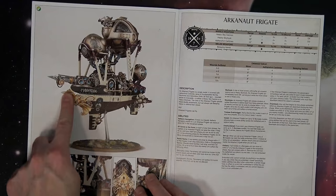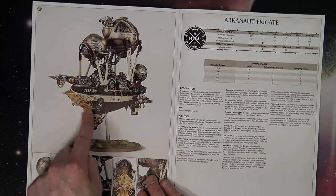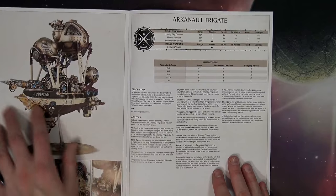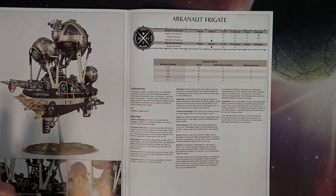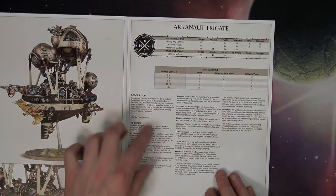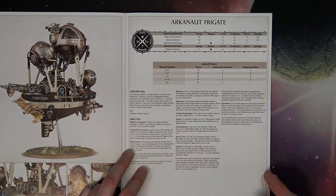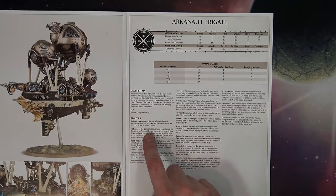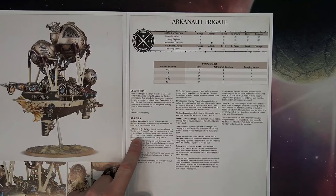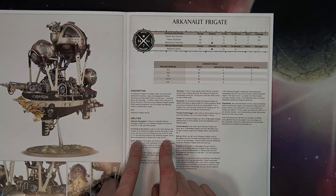The one thing I didn't like is that the little dwarven beard mascot guy on the front is actually molded in — there's no way to get around it unless you scrape it down. So here's the Arcanaut Frigate. It has a variable move mechanic — starts out at 10, but when it starts taking damage, it goes down. You can give the order 'give power to the guns,' where you get to re-roll hits of one in the shooting phase for the Arcanaut Frigate.